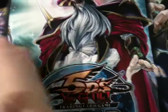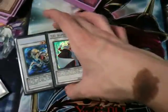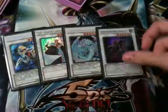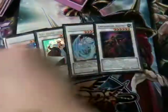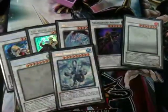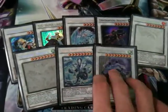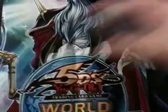For Synchros, because I do run Tuners: Catastor, Hyper Librarian for killing Catastors and mad plays, Brionac, Underground Arachnid — which is absolutely nutty, I want one in secret — Black Rose, Stardust, Trishula, and Mist Wurm. Mist Wurm will probably come out for a Locomotion Arcanite Magician when I get one — my girlfriend bought me one for Valentine's Day, which is awesome. Trishula you've got to run, and this deck gets lots of Level 3s out.